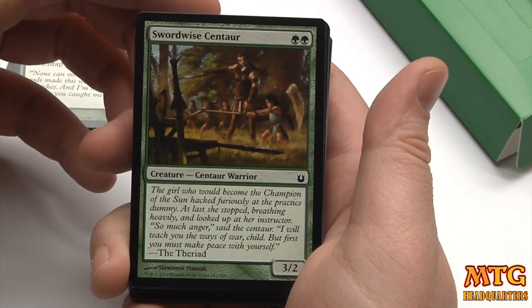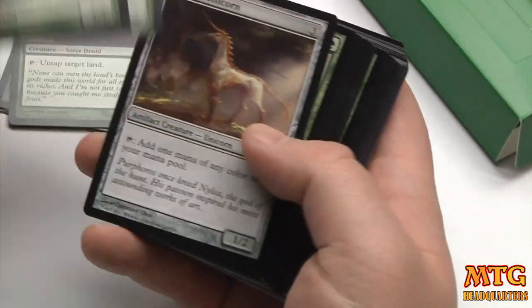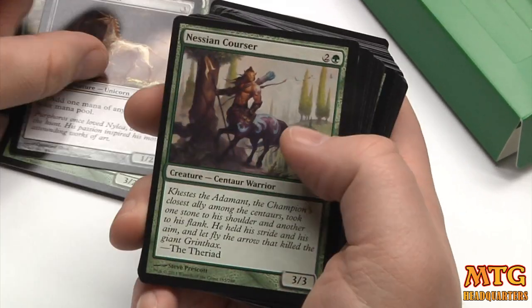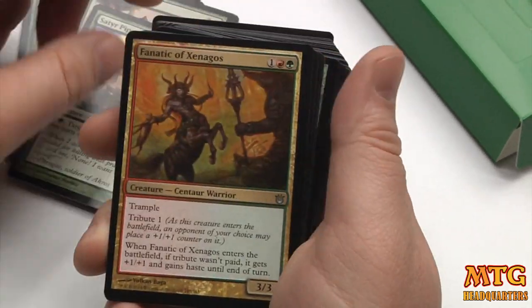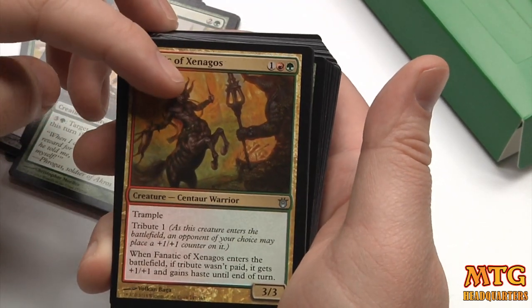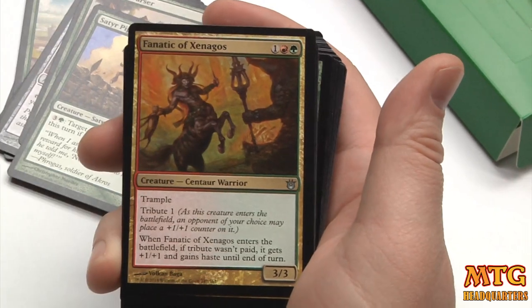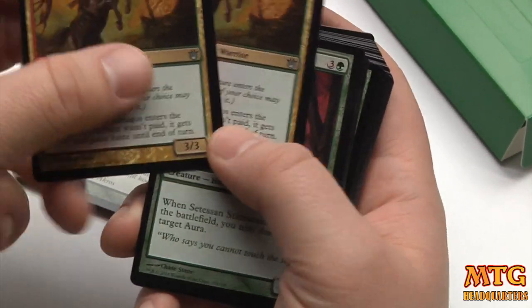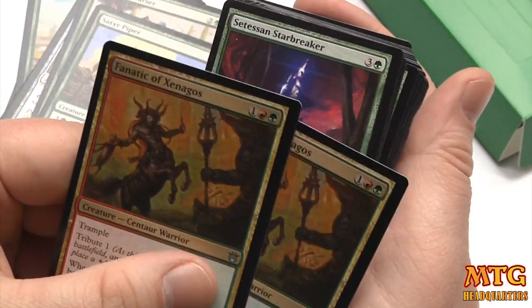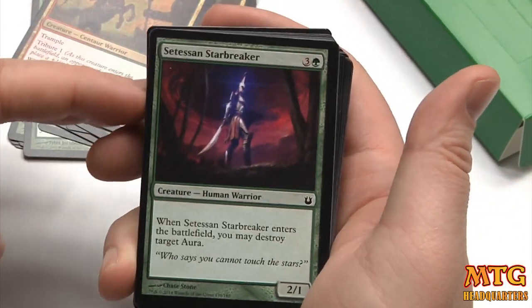Swordwise Centaur, very good — 2-mana for a 3/2, although Kalonian Tusker is strictly better. Opaline Unicorn for ramp and fixing. Nessian Corsair is fine. Fanatic of Xenagos — I like this card. Some people think it will see some standard play because it can be a 4/4 for three. Scooping up a couple more of these would be strictly better than the Nessian Corsair, so there's a solid upgrade opportunity there for you.